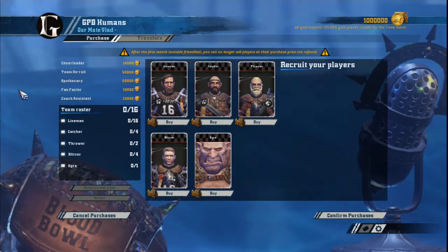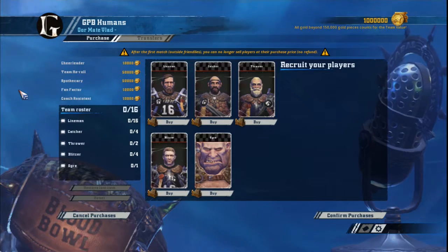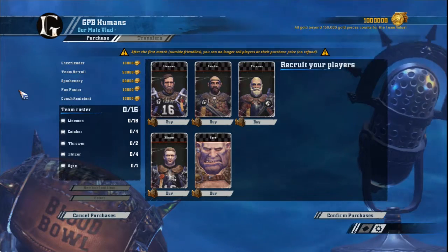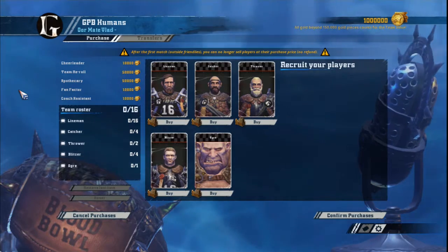Their lack of specialization is also their biggest weakness. Since coaches have a tendency to build a team towards a particular style of play, a human team will only ever be okay at this style of play, rather than being great. If you want to focus on the Bash game, play Orcs or Chaos. If you want to focus on the agility game, go for Elves or Skaven.